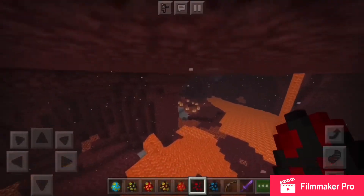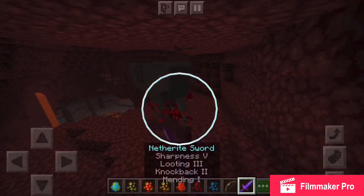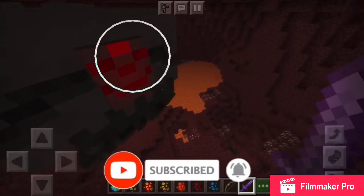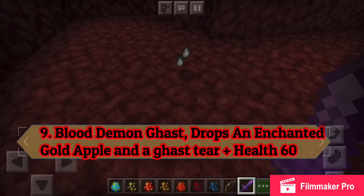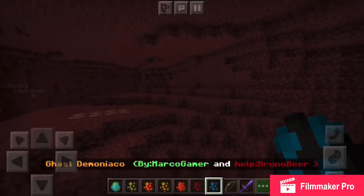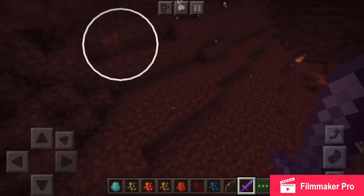Have you ever heard of the Blood Demon Ghast? Well, it exists. And you won't believe what it drops — it dropped enchanted golden apples and a Ghast Tear. But that's not all.